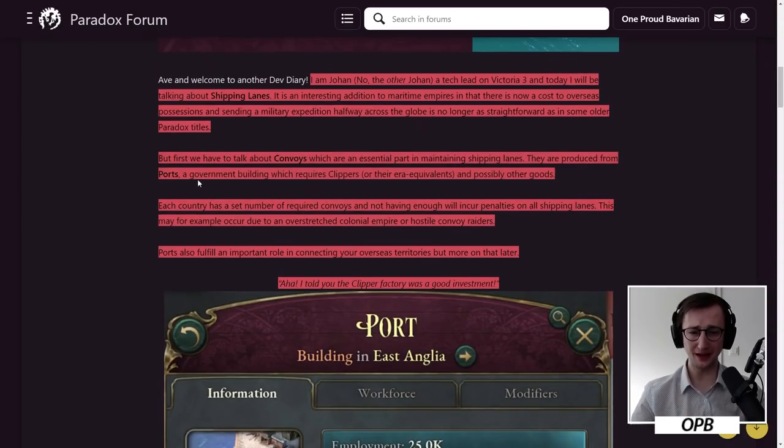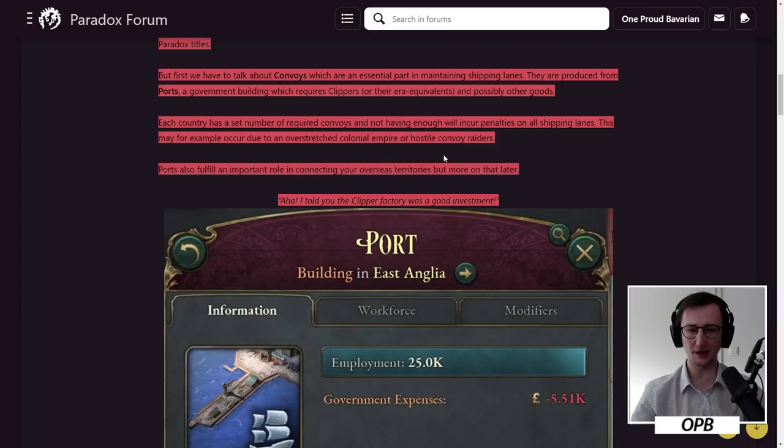Now the nature of convoys is something we need to talk about. Convoys are essential for maintaining shipping lanes — they're produced from ports, a government building requiring clippers or their era equivalent and possibly other goods. Each country has a set number of required convoys, and not having enough incurs penalties on all shipping lanes. If an enemy raids your shipping lanes in a specific node, those lanes suffer more, but the entire network still suffers.